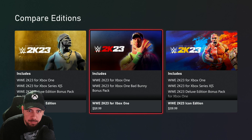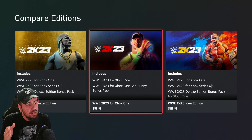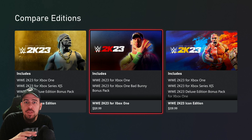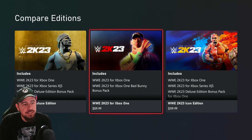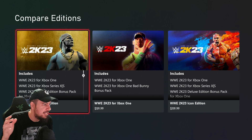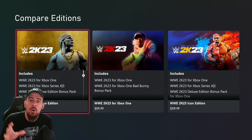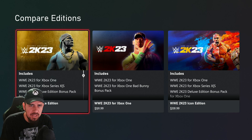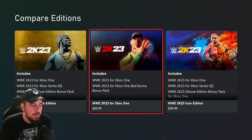First, let's start off with Xbox. We're in the Xbox Store comparing editions, and we have WWE 2K23 — the regular version, standard cut — and then the Icon Edition to the right, and the Deluxe Edition to the left. All of these include the old-gen version, meaning PS4 and Xbox One. So all three include it.